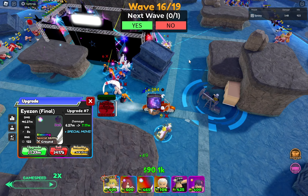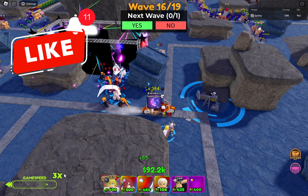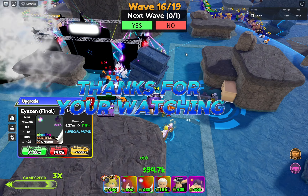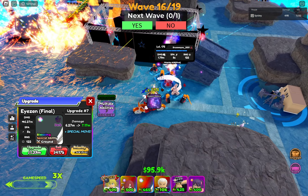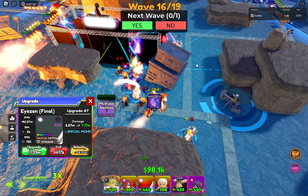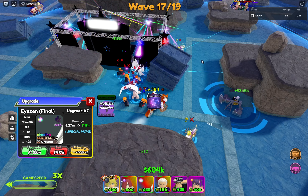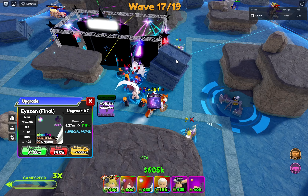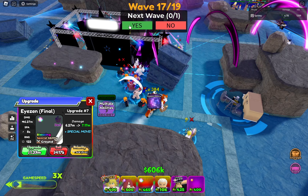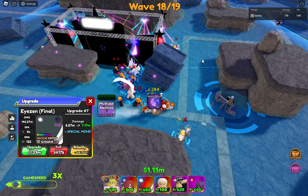Units are quite weak by the time they get to the path over here. We'll just chill and collect money now — we'll have more than enough for our Asian. Asian can reach a mile away; these units are just dead by the time they arrive, bleeding out their eyes. Wave 17 done, skipping to wave 19.